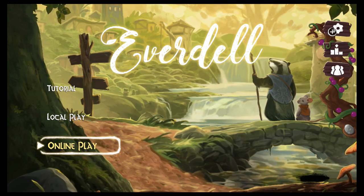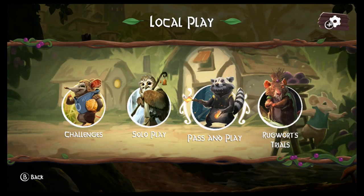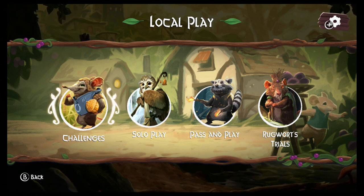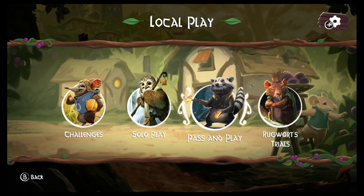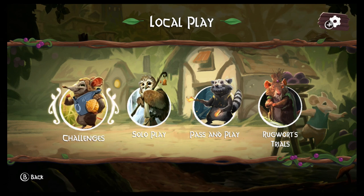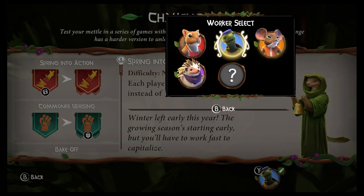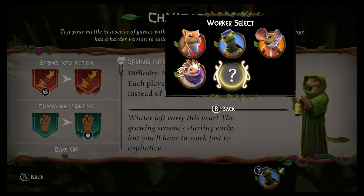Why, why have we not gotten any updates for this yet? Like seriously, where is my Pearlbrook, my Spirecrest, New Leaf, Mistwood — where is even Belfair to give me just extra options? It's all the same, and even the creatures that you can play as are still these same four right here. Where are the rest of my critters? Where's my axolotls? Where are my owls? Where's all that stuff? But it is what it is right now.